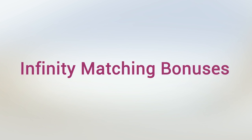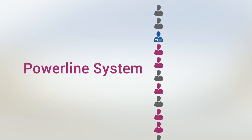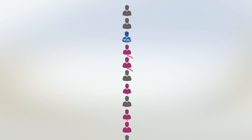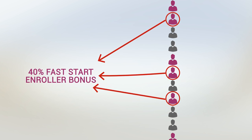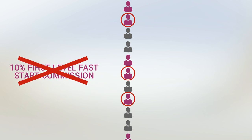Now, if you're using the power line system, it'll look a little bit different. Since fast start commissions are paid on the placement tree and you're placing your personally enrolled members under other people in your power line, those personally enrolled members will not be on your first level of your placement tree. They could be on your fourth level, your 20th level, your 500th level, even your 5,000th level. While you'll still earn the 40% fast start enroller bonus on these people, you'll be giving up the 10% first level fast start commission to the person who is above them in the power line.